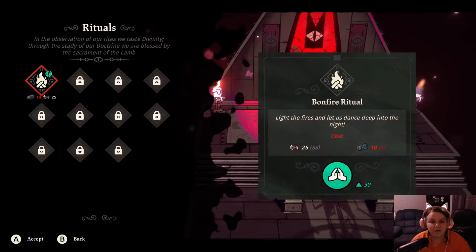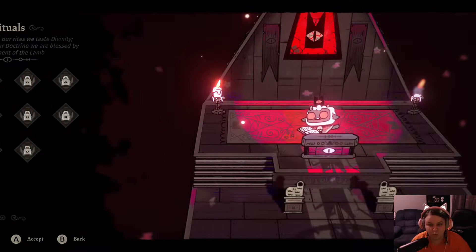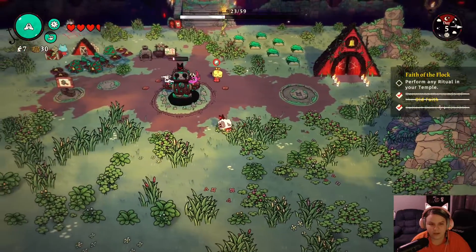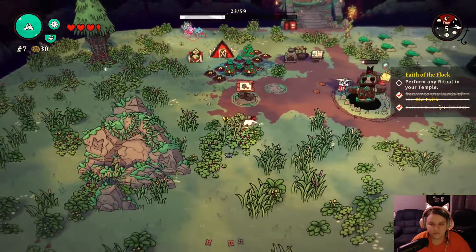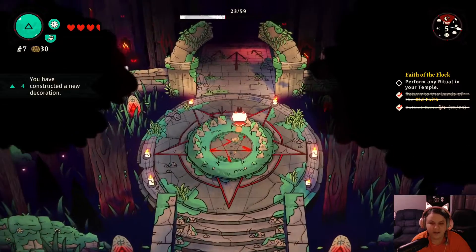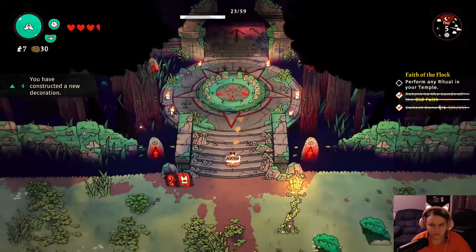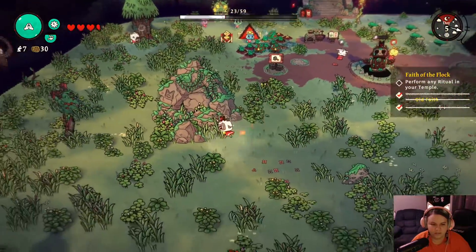There are also rituals, which I need to get more wood to perform, but they would be really good for us. This is the main area where all my followers are — they all have their own little tasks. This is where they deposit stuff while you're gone.